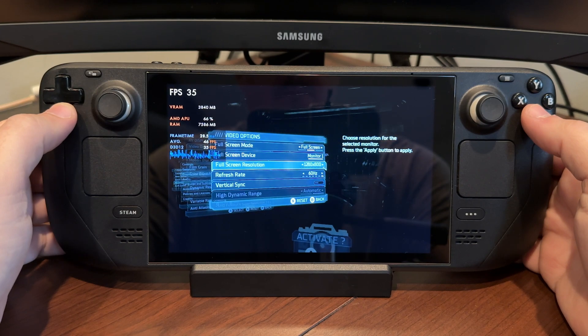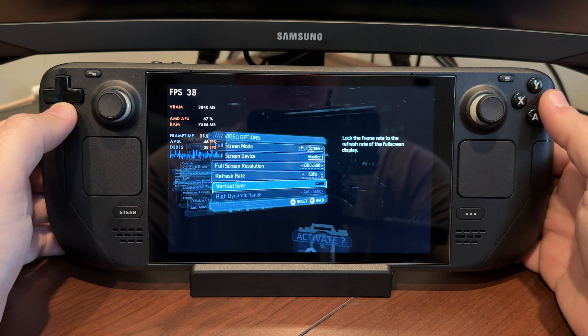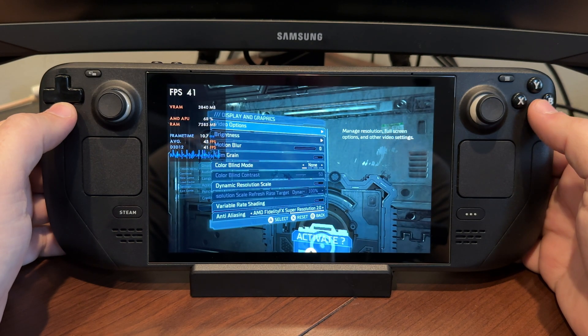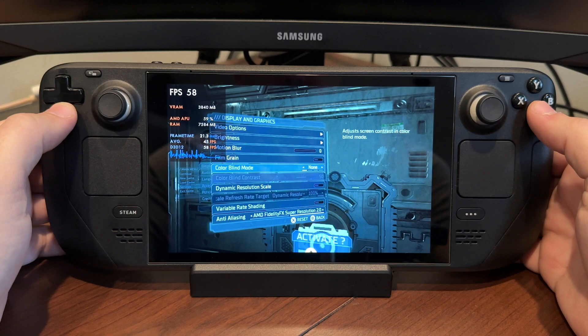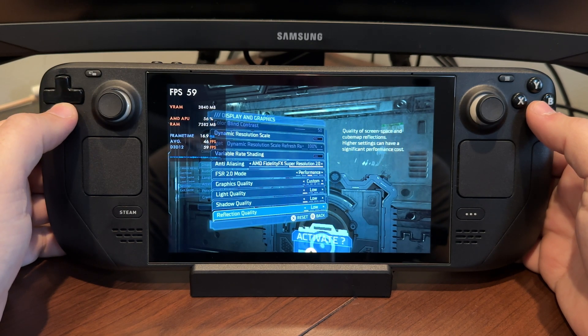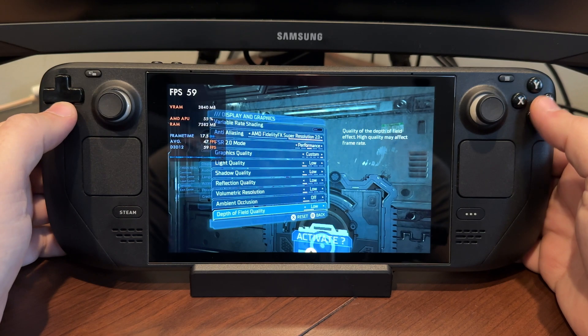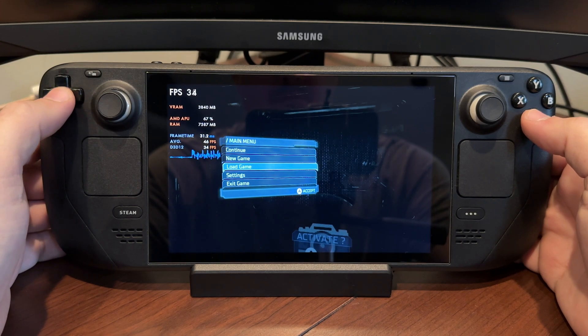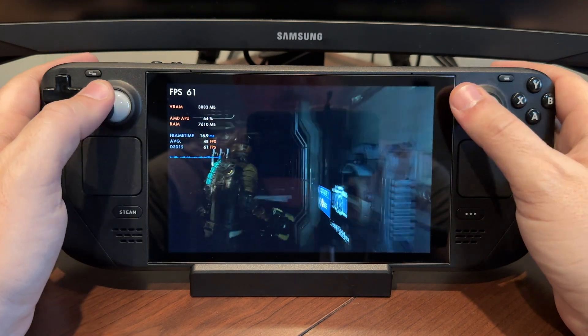Now in our graphics settings, we're at 800p, 60 Hertz with no V-sync and fullscreen. We're going with motion blur and film grain off, low on all the settings for the most part, no variable rate shading, and FSR at performance. This is very similar to how we ran the game on SteamOS, although there are a lot of areas that do run better over there, but Windows is running decently as well.